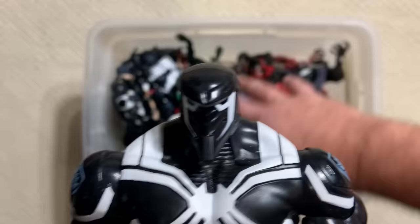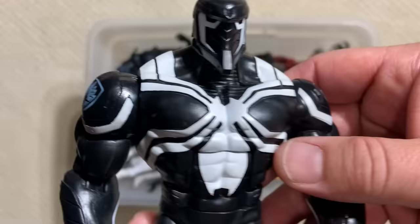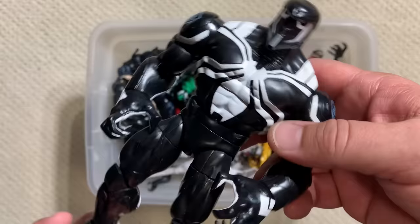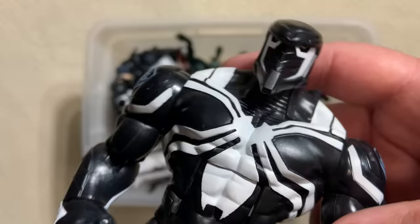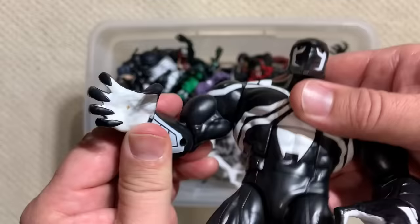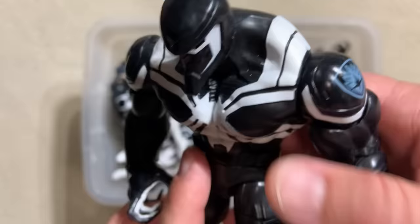Hopefully there's an Agent Venom figure somewhere down in this box. At one point Flash went out into space with the Guardians of the Galaxy in this suit and had some pretty amazing adventures. You're talking about a football player from Queens who ends up flying around on spaceships with a talking raccoon, people with green skin, and a tree. Flash Thompson, you did good. Talk to me about something better than black and white — look at how good that chest symbol looks and how incredible the paint is. I really love the white on the inside of the palms; look how it makes those fingers really pop.